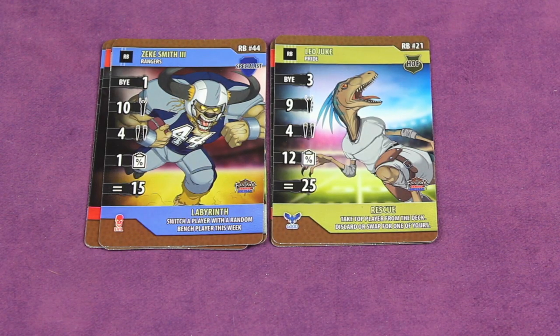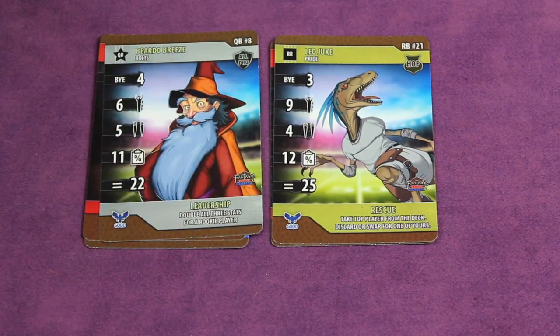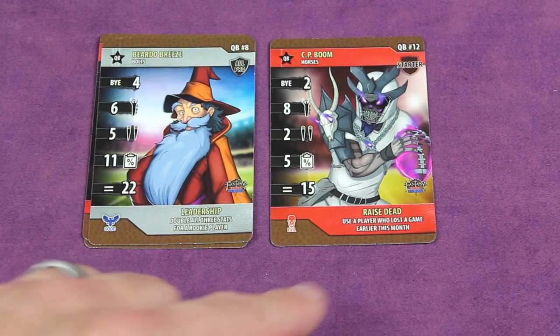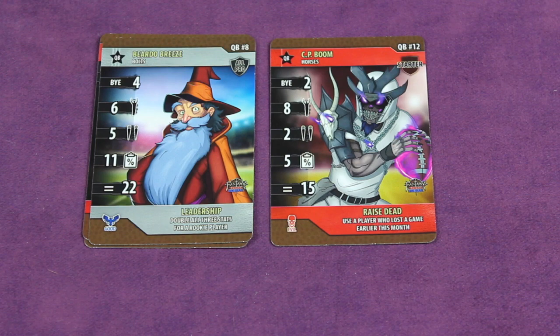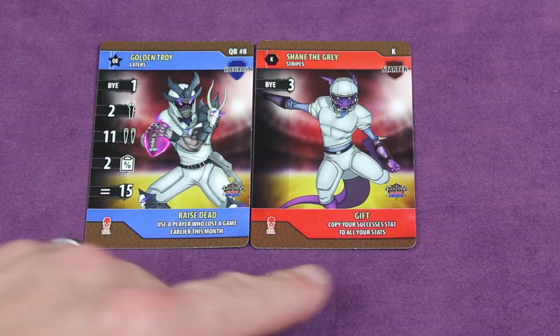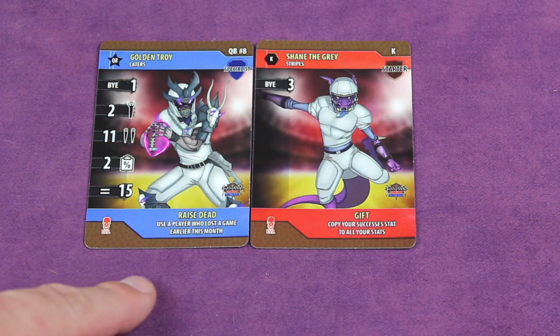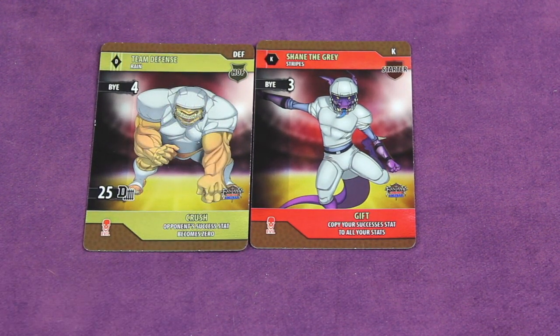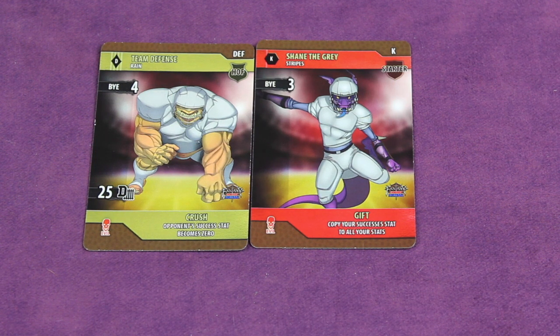Here are some of the other abilities in the game. Labyrinth lets you switch a player with a random bench player that week. Rescue lets you take the top player from the deck and either discard it or swap it for one of yours. Leadership doubles all three stats for a rookie player. Razor Dead lets you use a player who lost a game earlier this week. Gift copies your successes stats to all your stats. Crush makes the opponent's successes stats become zero.